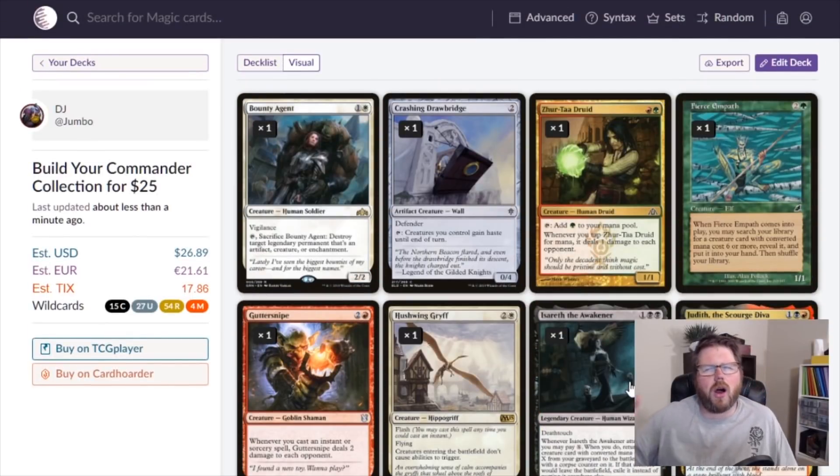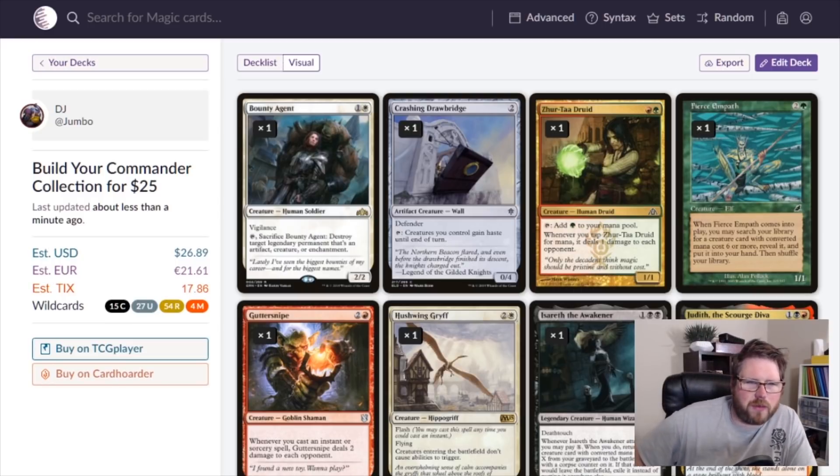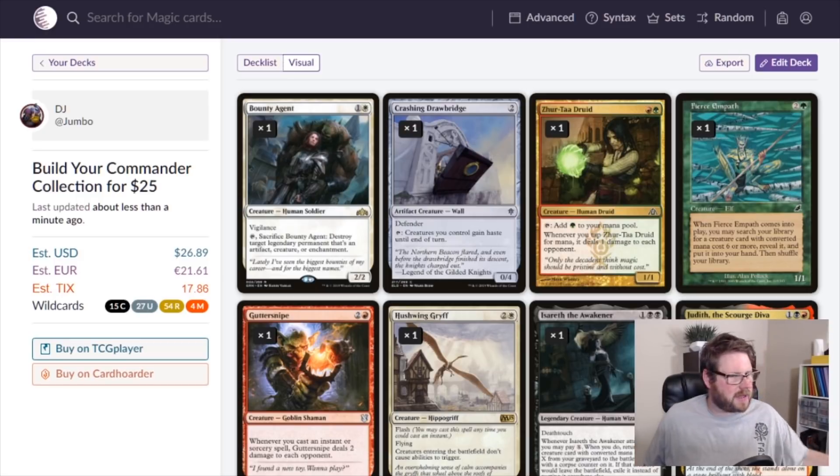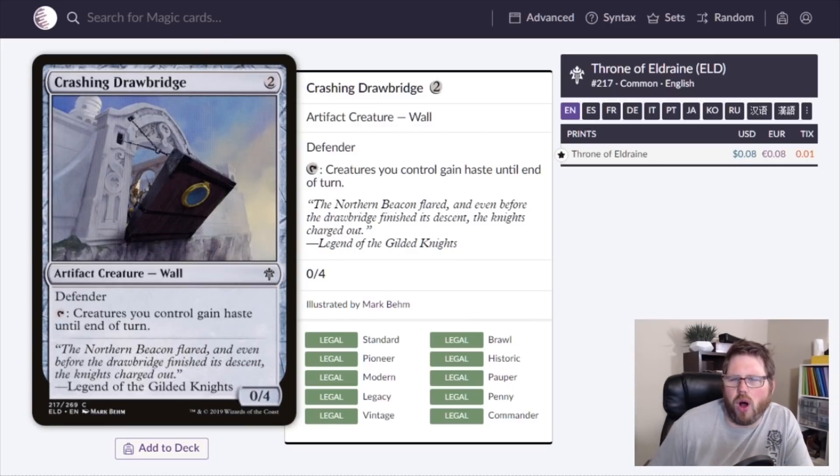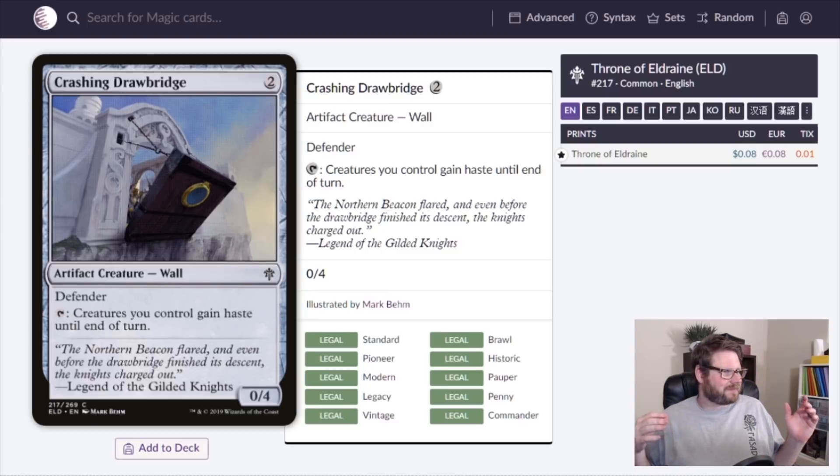That's the multicolored section — now let's talk about artifacts! Starting with Crashing Drawbridge: two mana for a 0/4 artifact creature Wall with defender. Tap: creatures you control gain haste until end of turn. We've talked about haste on Garna and red cards, but this is colorless, meaning flexibility across many different decks including green, blue, and white decks that don't have access to red.